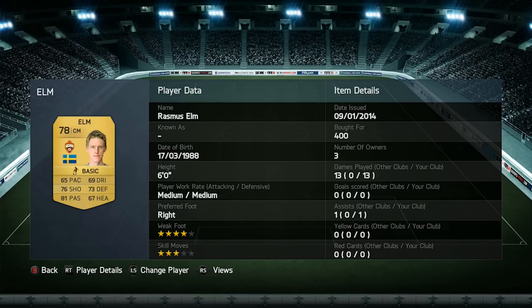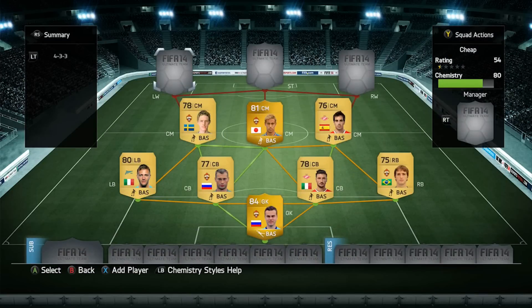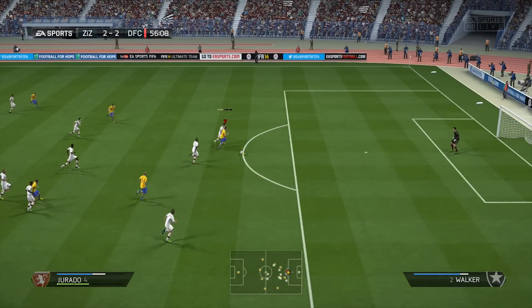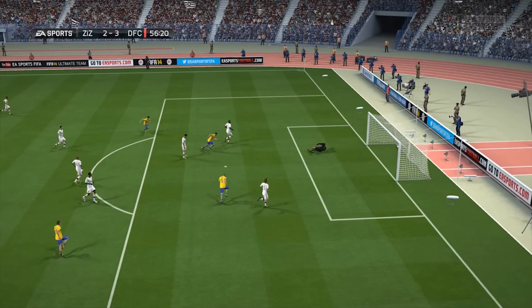Next to Honda I use Rasmus Elm, who had a Team of the Season card a couple of years back. He's got 76 shooting, 81 passing and 73 defending. I paid just 400 coins for him and he got one assist in 13 games, which is a bit disappointing, but he still did a good job — he had a counter-attacking threat and linked play well.